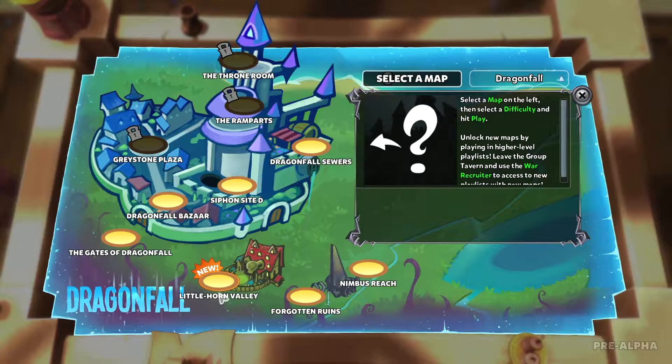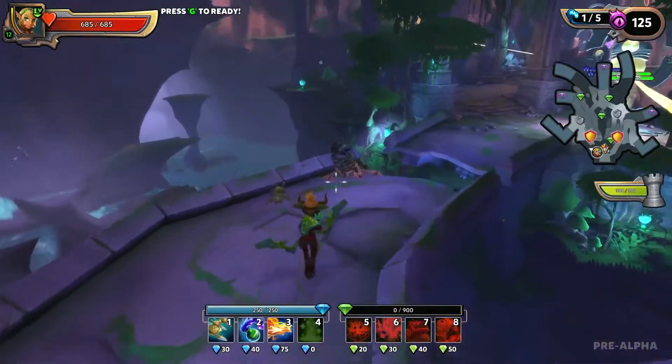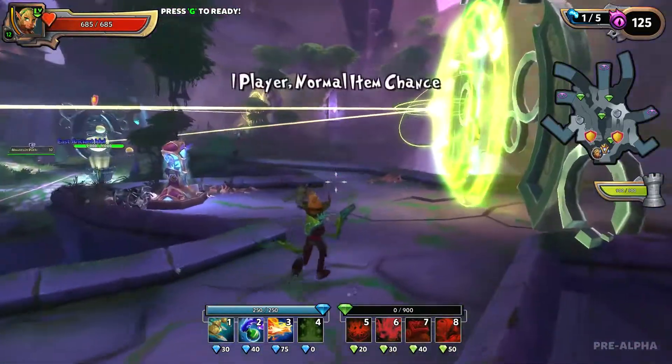Some of these maps are a little laid out oddly. Horn Valley's got like five spawn points, and that's just not going to be the best for us. So we're going to go to the Forgotten Ruins instead.